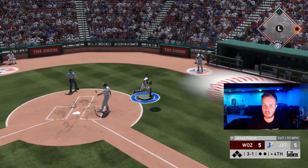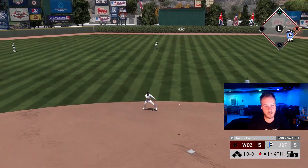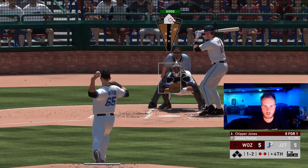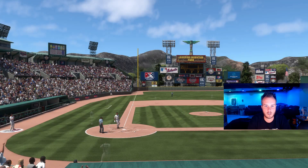All right, there we go. We're going to have one out here. Get the leadoff batter out. Come on, Jimmy — make this play. That's good speed, good throw. Got him on the curveball. That's the third or fourth strikeout with that curveball, so he's definitely sitting fastball sinker. Bring in Charlie Morton.